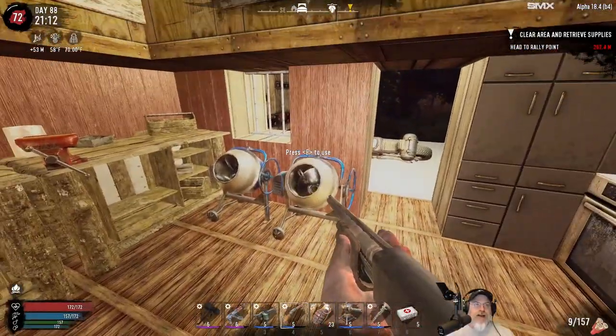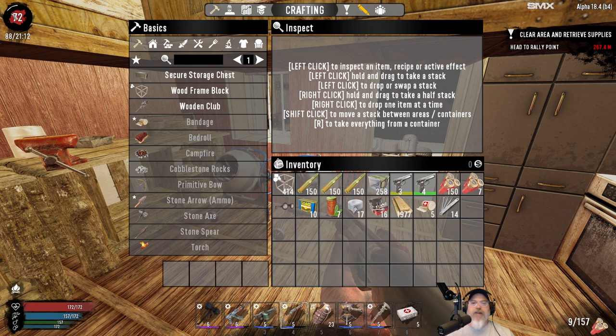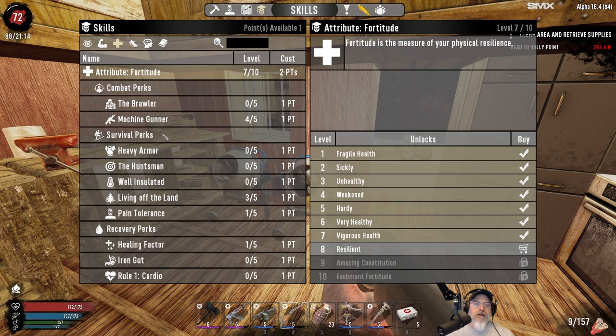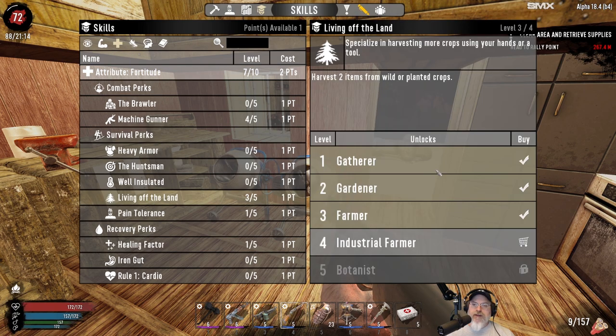We did get the next level - in fact we got about a fifth of the way into the next level from all those sales. We're going to take Living Off the Land 4 so I can get three crops. I'm not really worried about doing the mutated seeds because I'm not planning on taking Fortitude all the way to level 10. This is as far as I want to take that.